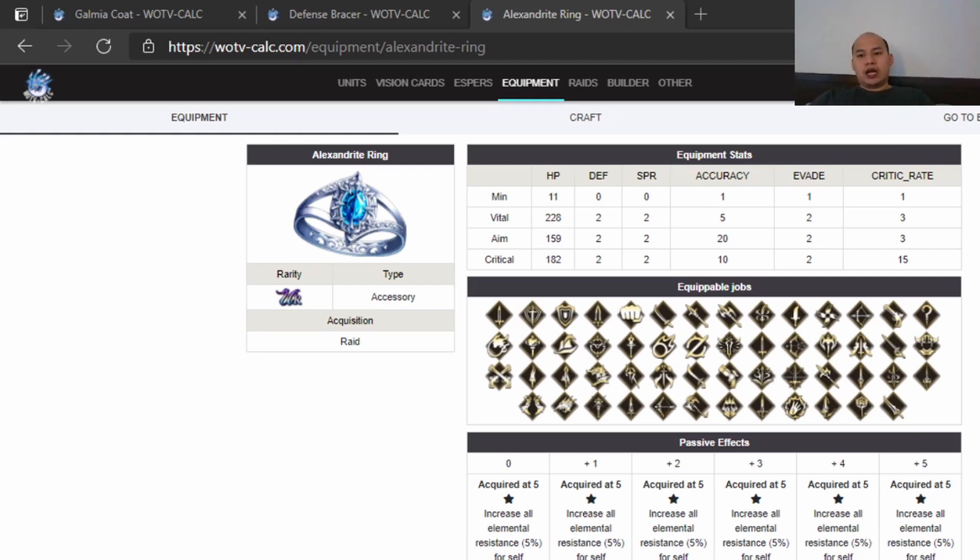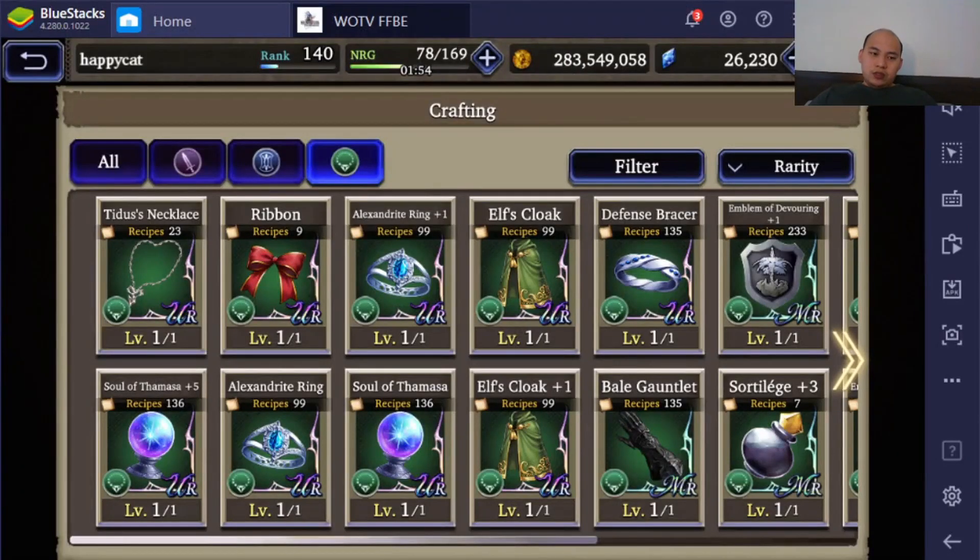Particularly with so many units that actually need crit, and more units are getting increased accuracy abilities. Most vision cards now also give some sort of accuracy — back then you only had the Blade of Weed card. So I think it's okay to go crit here. Without further ado, we're going to go into making the actual items.